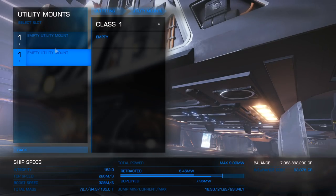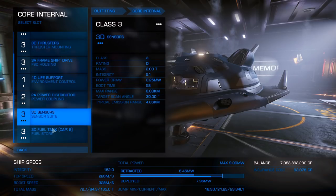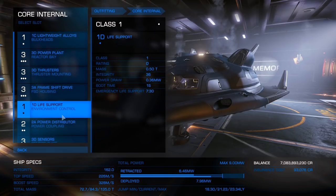For utility mounts, I have absolutely nothing in there; if you want, you can put a heatsink in there. For the core internals, we are going to downrate everything except for the frameshift drive and the power distributor, which will be A-class. You do not want to skimp on either one of those — you want them in A-class.